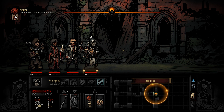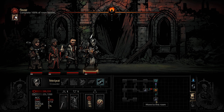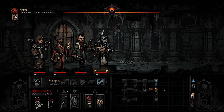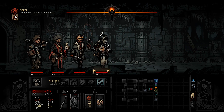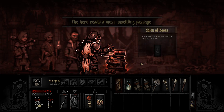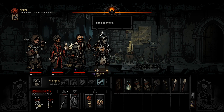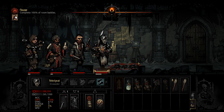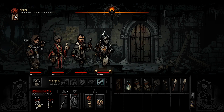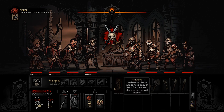The objective is to complete 100% of room battles. Looks like this room is empty, we can ignore that. There's a battle ahead — we'll check it out. Oh great, plus 25 stress — that's not a very good start. And we walked straight into a trap, haha. That was my bad. But 50 stress already, that's not great.